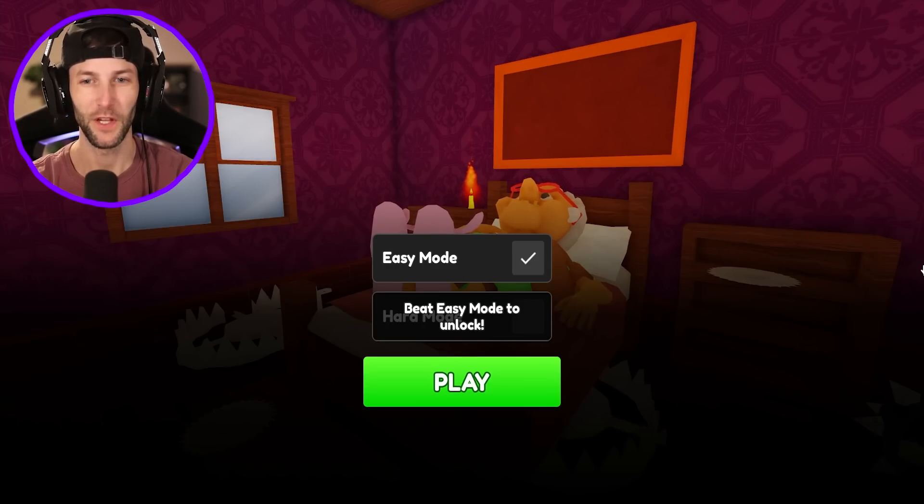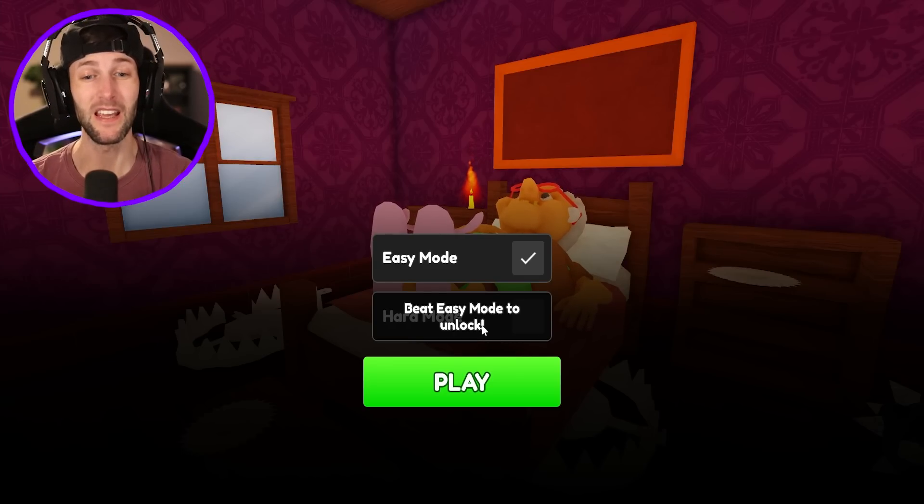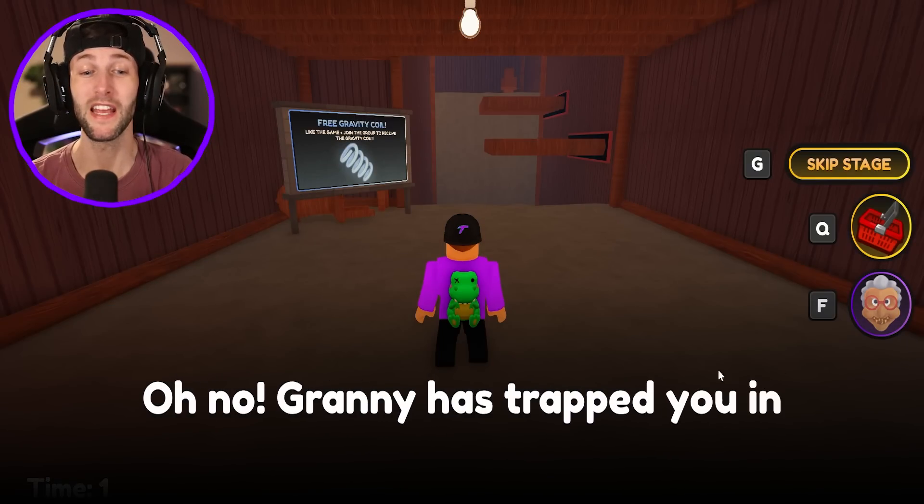Evil Granny. Look at her sleeping on the bed right now, acting like everything is all good. She's got her bunny slippers on and I can see that she's already got buzz saws and bear traps and spike balls all over the floor. Easy mode? We have to do easy mode before we do hard mode? This should be pretty easy then.